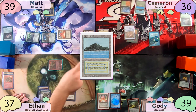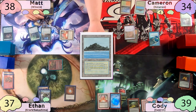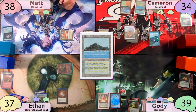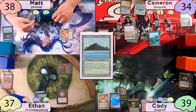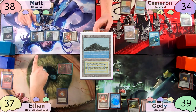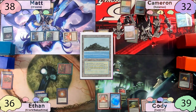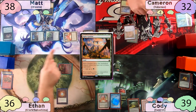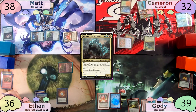Ethan moves straight to combat again and swings Krark at Cameron, then passes to Matt. Matt takes another damage from Mana Vault on his upkeep, misses another land drop, moves to combat swinging two at Cameron and one at Ethan — both take it. On Cameron's upkeep he lets his Mystic Remora die, plays a Spire Garden, and decides it's time to cast Kalamax, then passes to Cody.